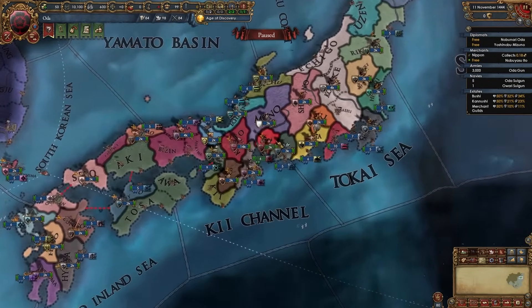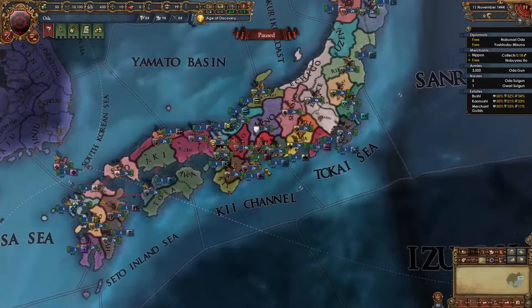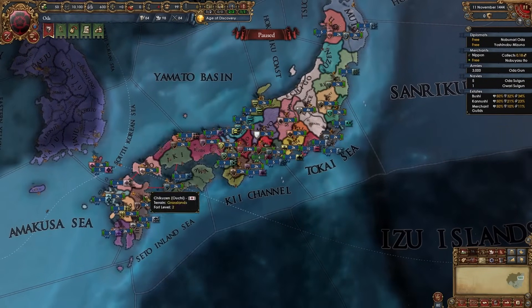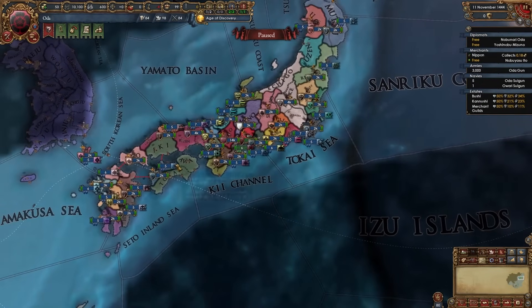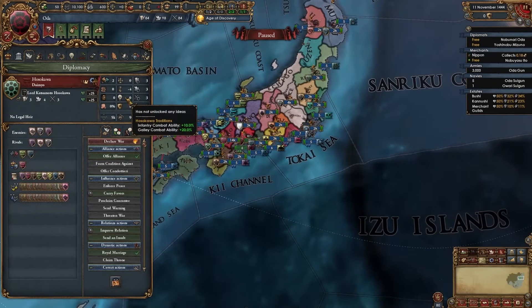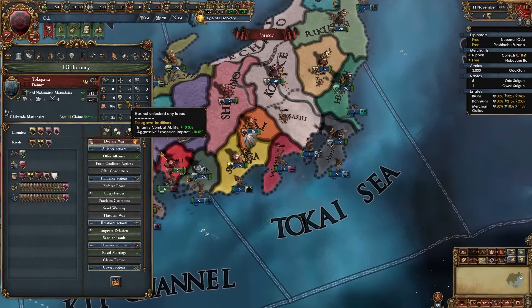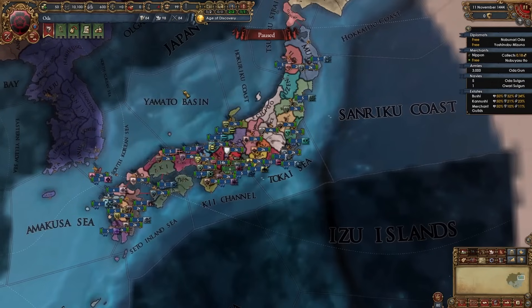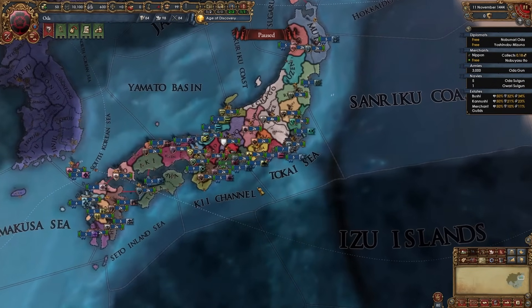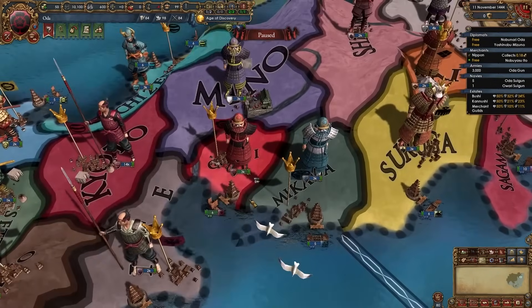By following along with this guide you could play as Oda, but the gameplay as any daimyo is pretty much the same, so this guide can be used for any daimyo in Japan — maybe with the exception of So. Other good picks are Hosokawa, who starts with some nice traditions, Tokugawa who is also really strong, and Uesugi who is not bad either.